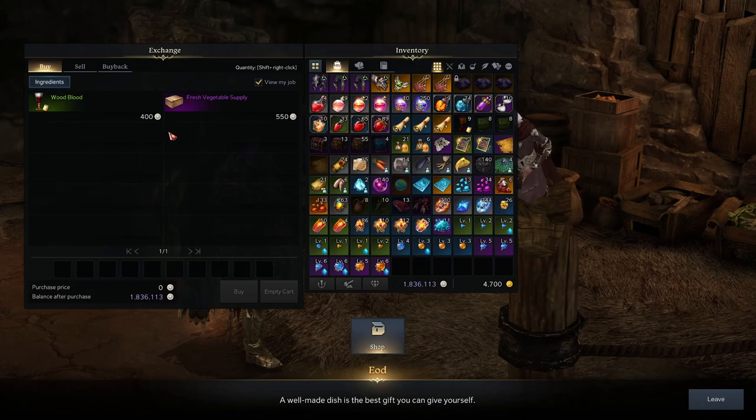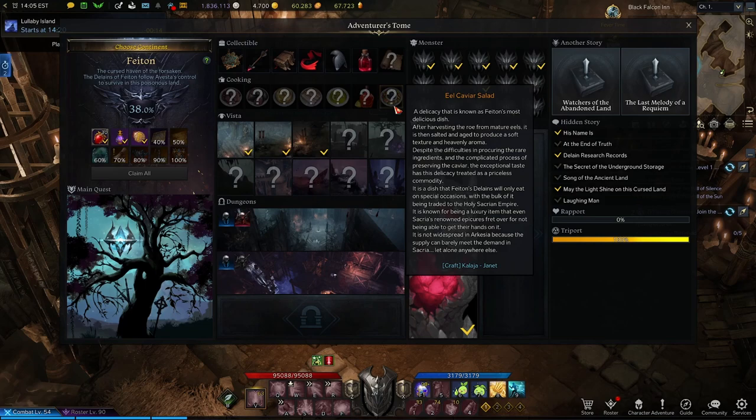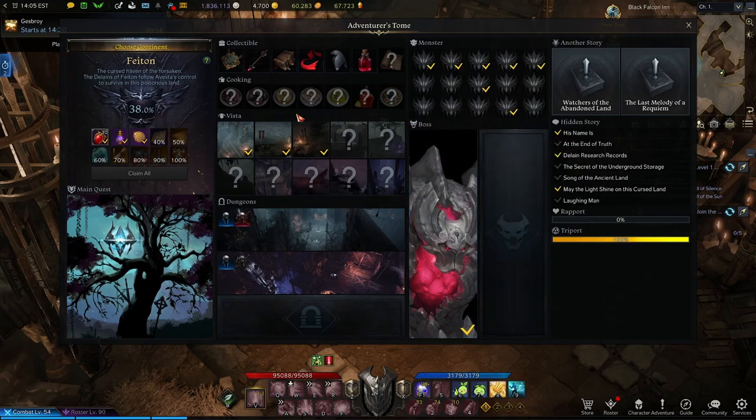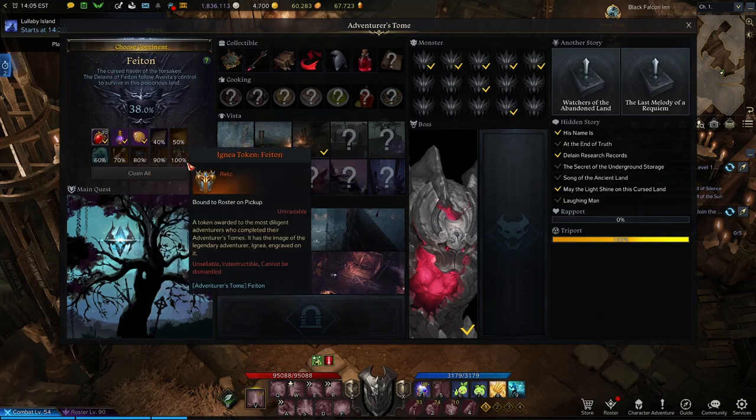Now with all that said, a word of warning — you could spend hundreds of thousands or even millions of silver trying to get these two items. So what I'm going to be doing, and what I would recommend to you all, is to save these two items for last. With everything else in the Adventurer's Tome that we still have to collect, we'll easily get all the useful stuff here. So I'm only going to be spending the silver once I have a chance of pushing for the Ignea token.